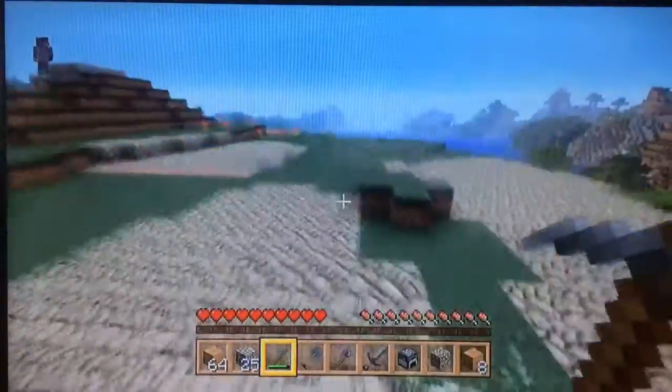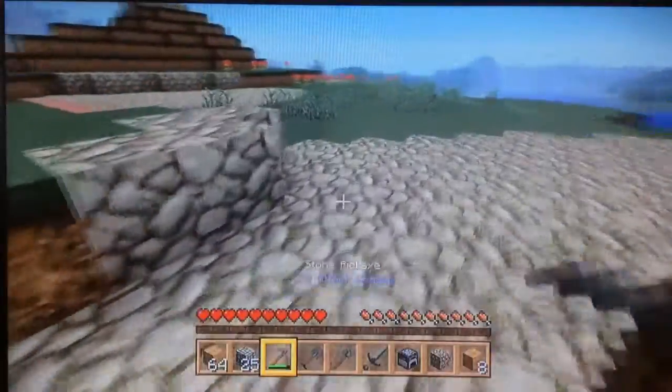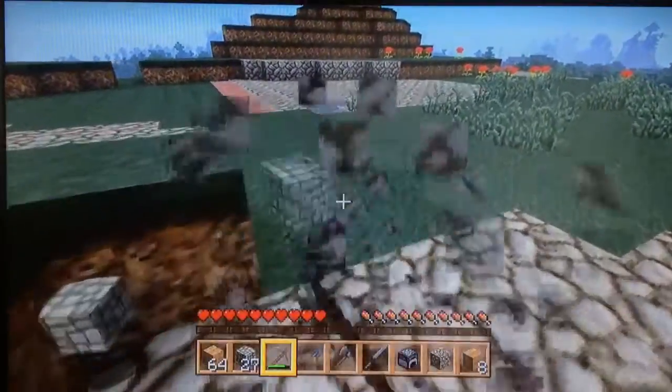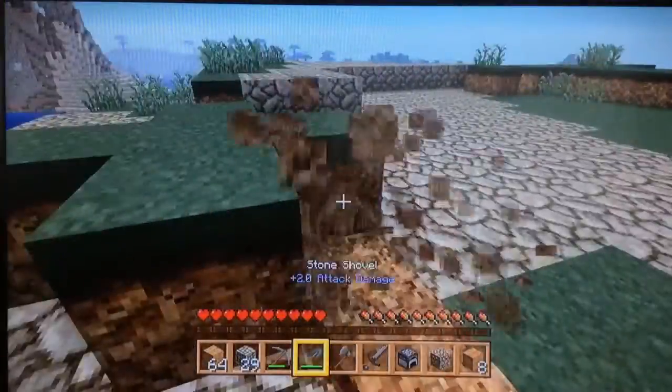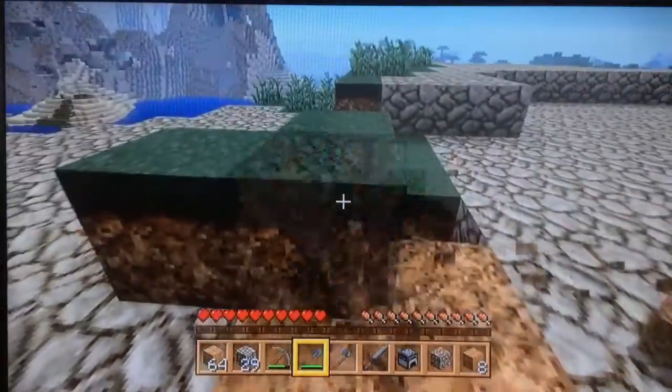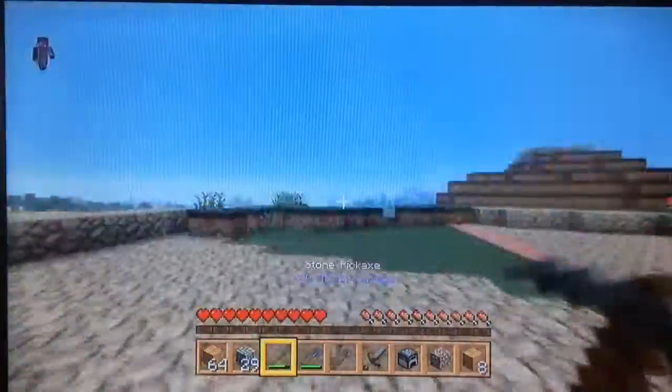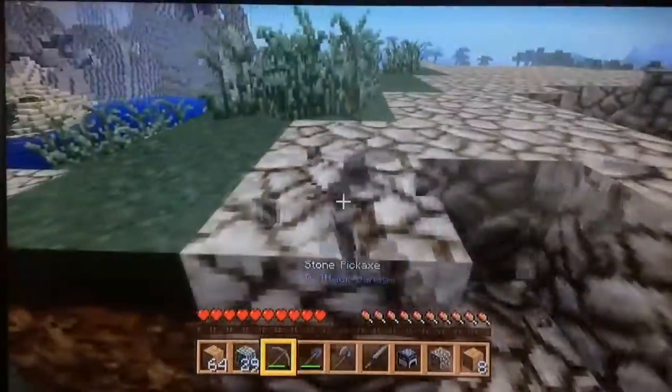I could not find a jungle, and that is why we are using oak planks instead of jungle. I know jungle looks a lot better. And I actually have a texture pack for this one — you may realize in the last one we didn't have a texture pack, but this time we have a texture pack and we are going to roll with that texture pack.